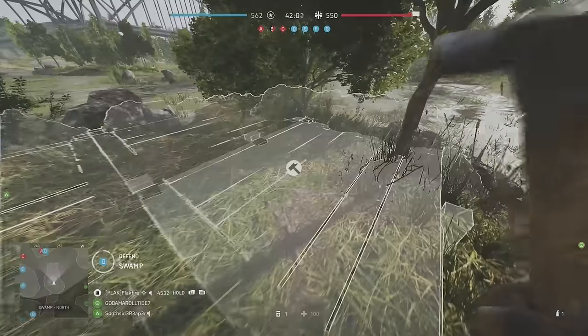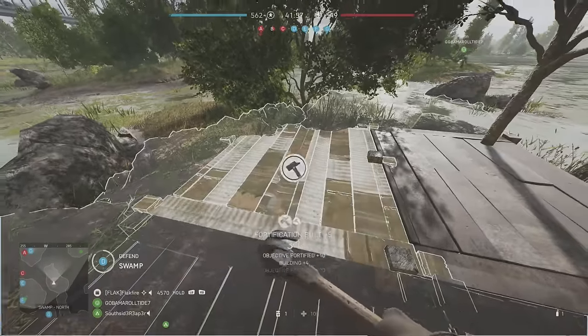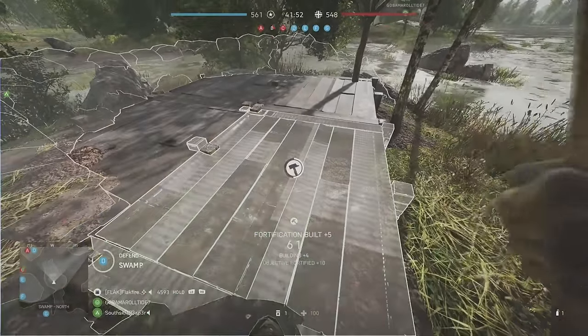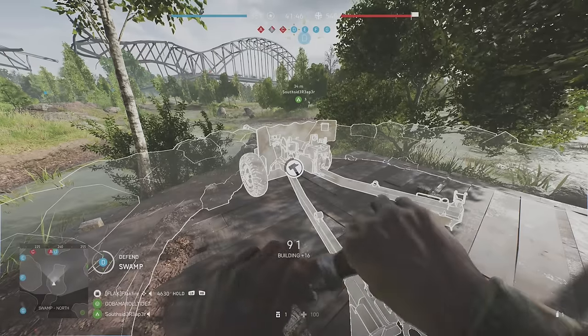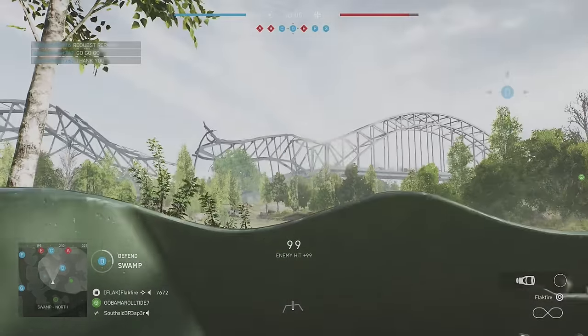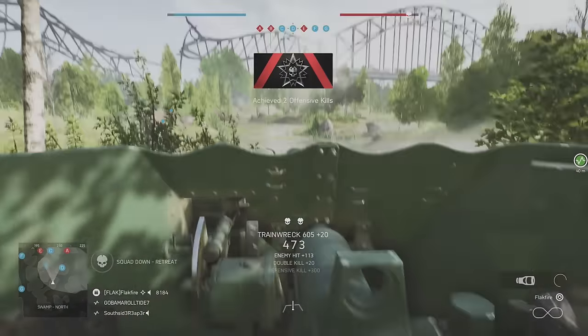You can build a ton of AT guns on Twisted Steel, but the catch is that most of the time you need to build the platforms for them first. Without these seemingly dull platforms, you won't have any visual feedback that a cannon can be constructed right before your eyes. On the north side of the map near Delta, you can construct AT guns at these four locations after you build the wooden platforms. A couple of excellent fields of fire on the bridge objectives, and it's difficult for recon players to pick you off at this range.